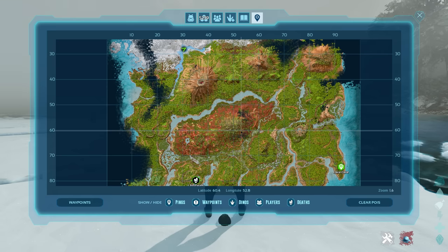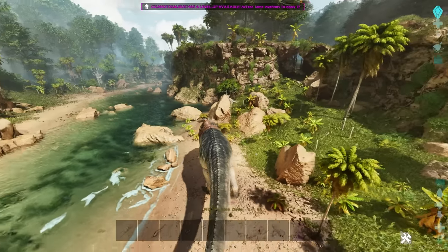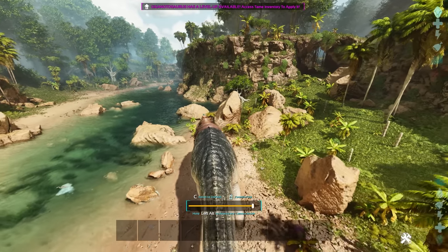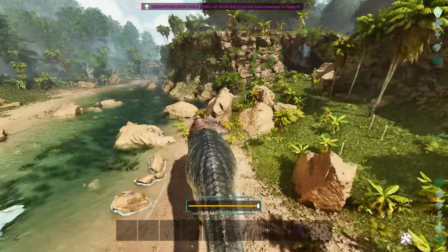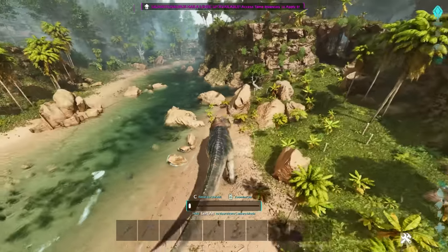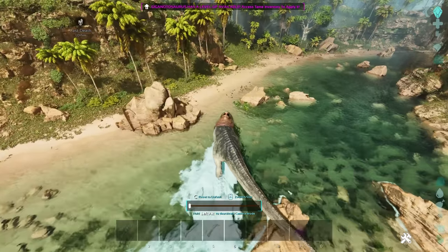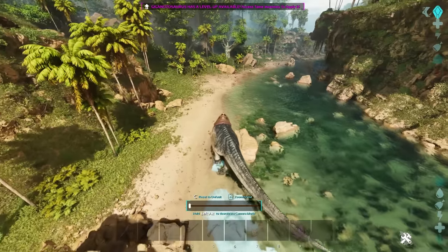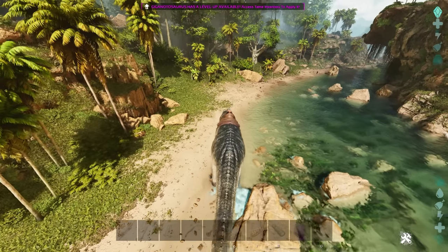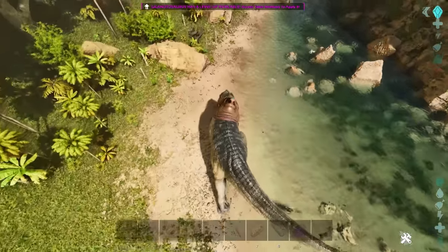There's now a new option to edit the dino cam. In third-person mode, hold down left Alt and it brings up a small menu. Zooming in brings the camera in tighter; zooming out gives you a good scope of the whole area. You can hit C to reset it back to default and left Alt to put it away. I definitely think that's going to be a pretty useful one.